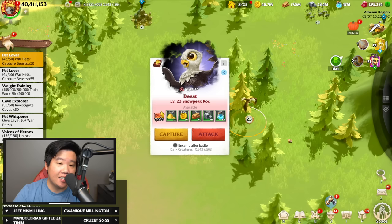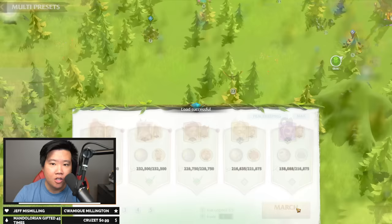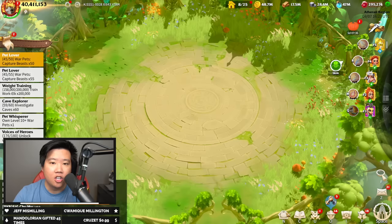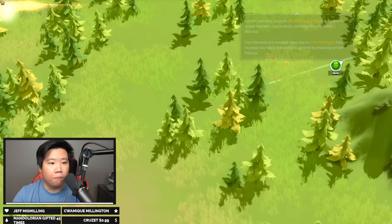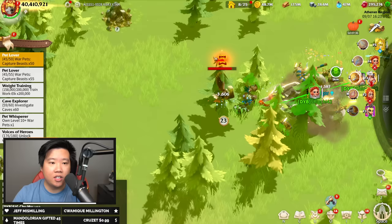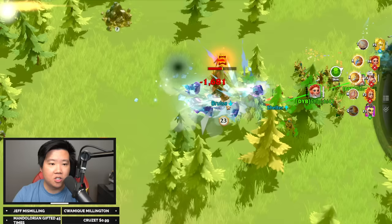Do not attack it if you want to get your beast or pet into the pet enclosure. If you attack the Snow Peak Rock, you are going to get resource rewards. But if you click Capture, it will go into your pet sanctuary. You will need a Warrant to capture the pet. You will start off with two out of two Warrants. Make sure that you are capturing the pet, not killing it — I've killed many pets already. You will see a bite mark symbol during the capturing process.